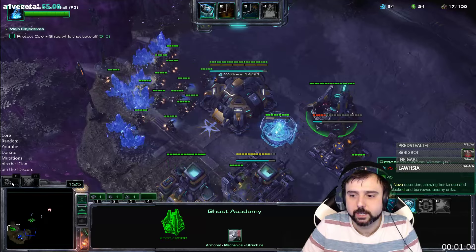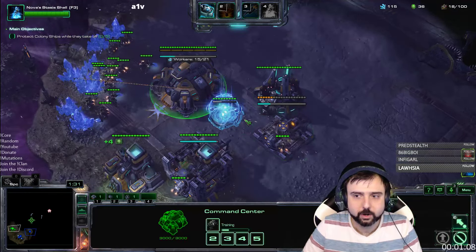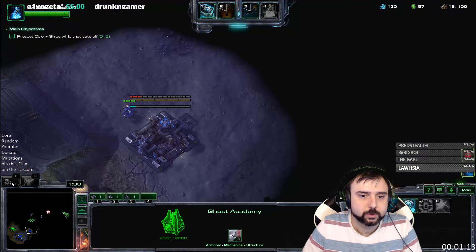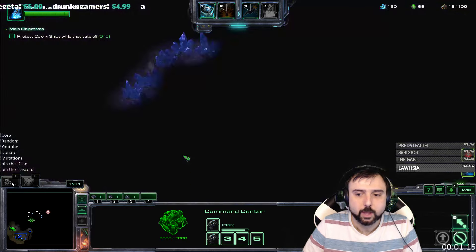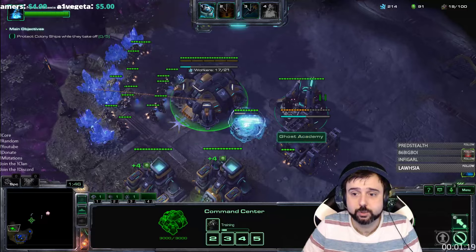I would like to go for mech, as that is my favorite form of Nova. But again, we have to see what we're going to be allowed to get away with. I am going to prioritize getting the Ghost Visor as soon as possible, as that will be our kind of saving grace for this mission. My partner is Raynor, so he'll be able to scan if we need it. Hopefully we shouldn't need that at all.